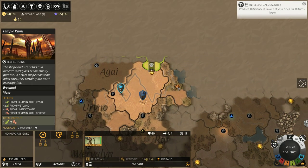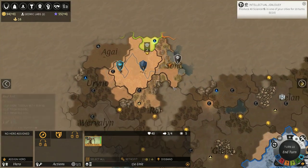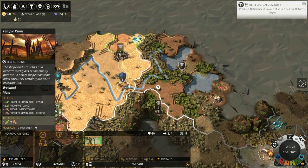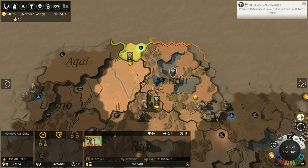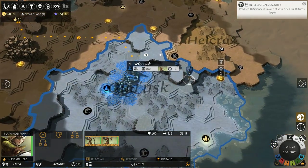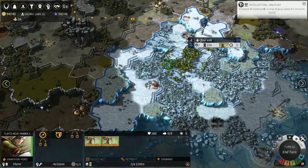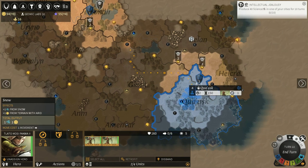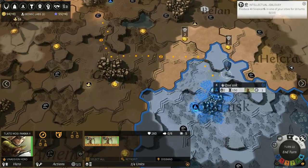Go in and check out these temple ruins. This one's interesting — it's got a little icon. Oh, is that the one we're supposed to be going to? No. Apparently we can search it again — interesting. Geomic Labs and our settler in one turn. I'm not sure we really want to go settle just to satisfy that mission. I feel like settling something closer would be more defensive and give us better ability to upgrade our units.